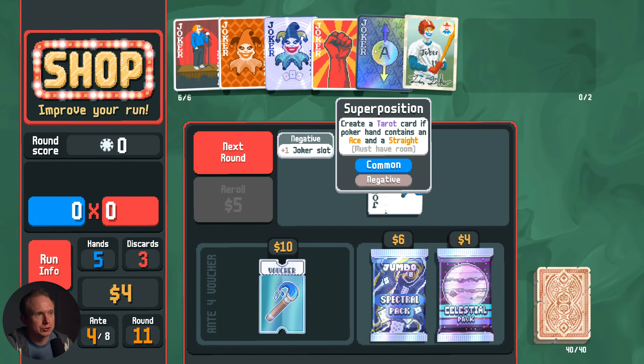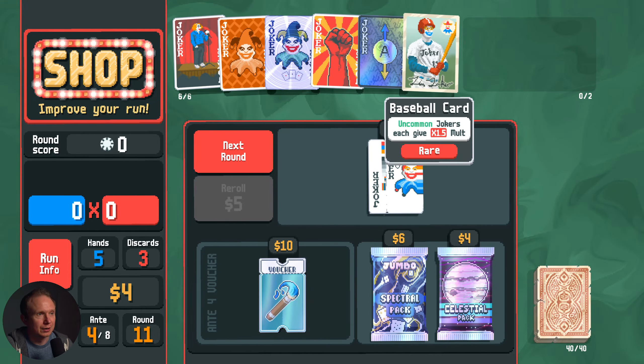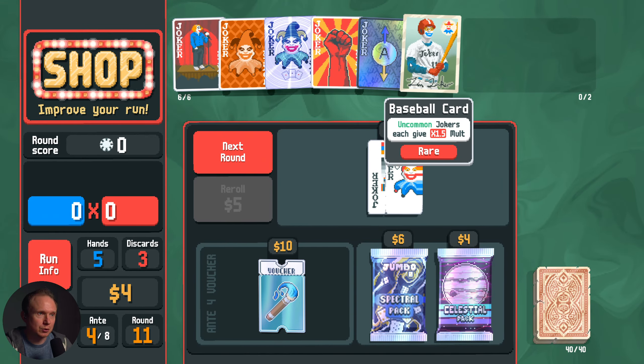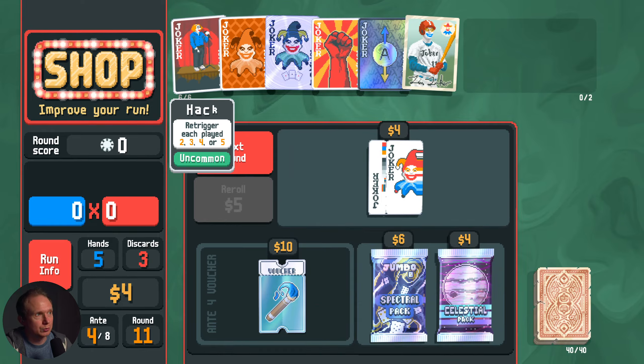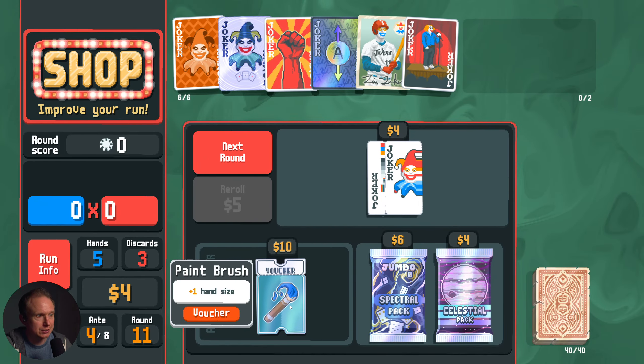Jokers each give 1.5x molt — this seems insanely good. Oh, uncommon jokers... common, common, common, common, uncommon. Uh-oh. And Baseball Card is rare. Oh! So we can put this back here and we at least get a 1.5x. I think that's still worth it, believe it or not.